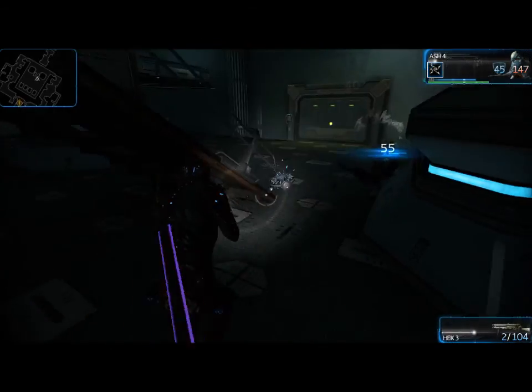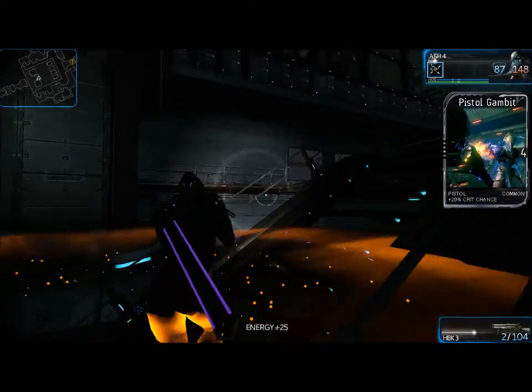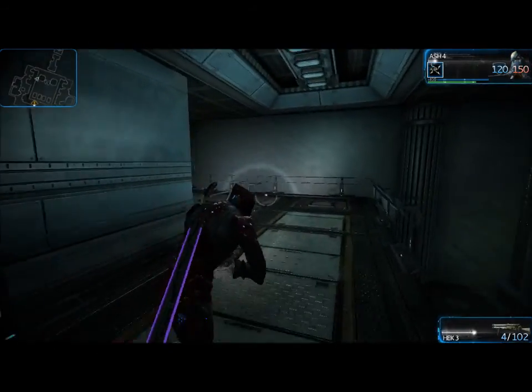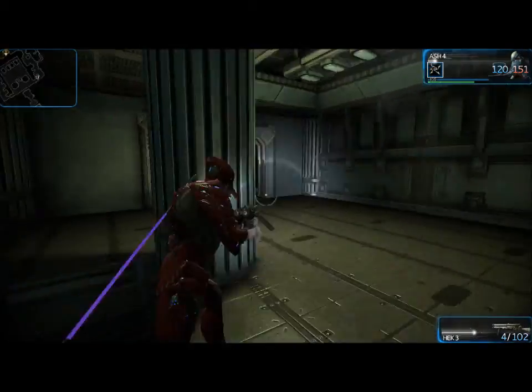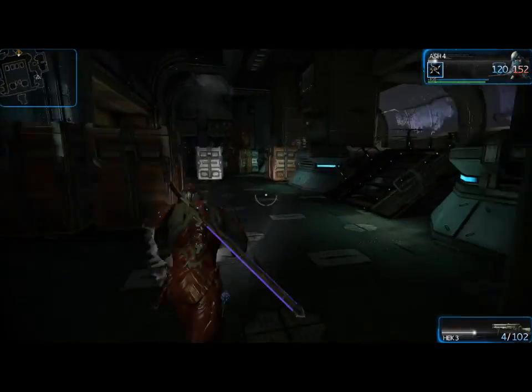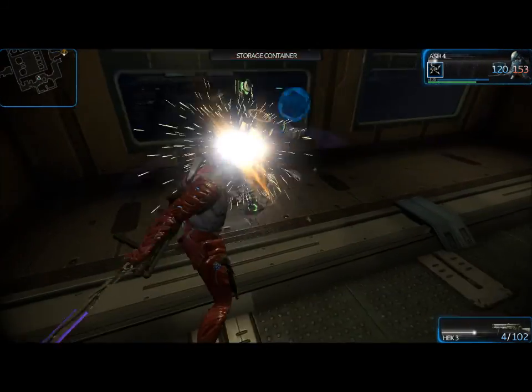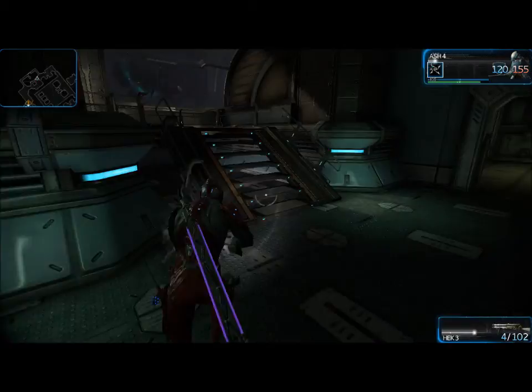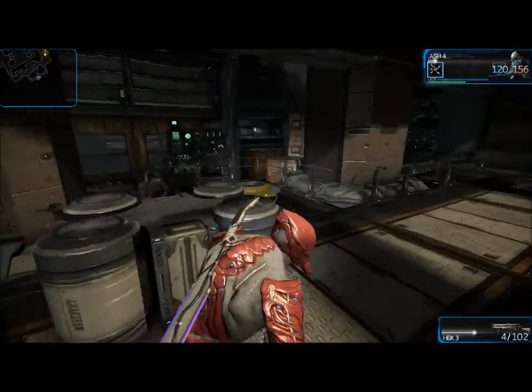That was shuriken — it just launches it in the general direction of where your reticule is. The reticule is the name for the thingy you can see right there with the dot, and it tightens a little bit when I iron sight. I generally use melee, since it saves ammo — I just smack around these little poles with my melee weapon.